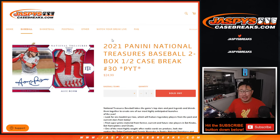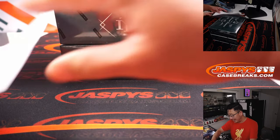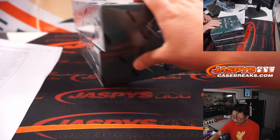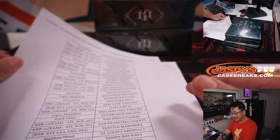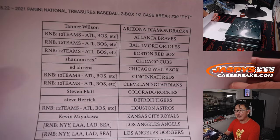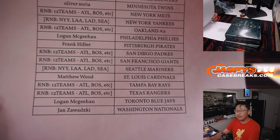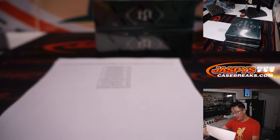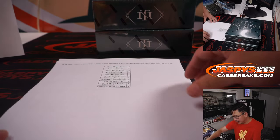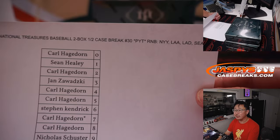Hi everybody, Joe for Jazby's CaseBreaks.com with 2021 Panini National Treasures Baseball, 2-box pick your team number 30. Even numbers tend to be on a half case break — even numbers tend to be the second half of the case, and this is the case here. Thanks to everyone for getting into it. Rex ended up with Last Spot Mojo with the Cubbies. Thanks to everyone who picked their team straight up and to the people who got their number block spots. We did all those randomizers in separate videos if you're looking for that.